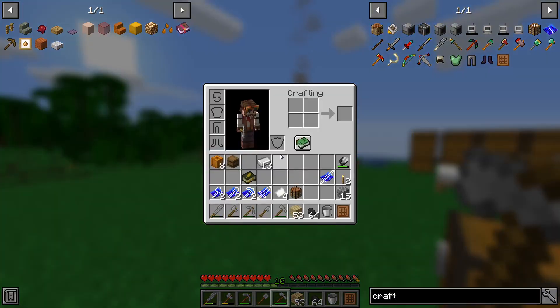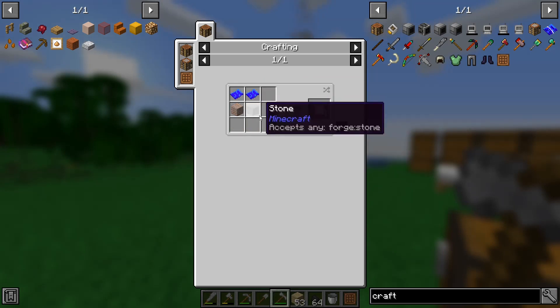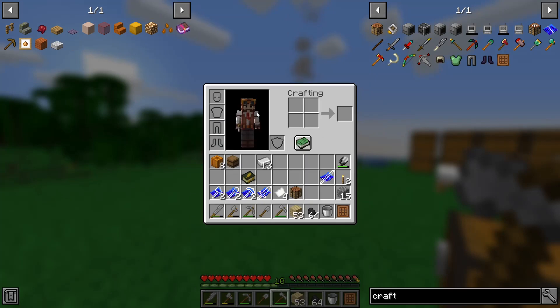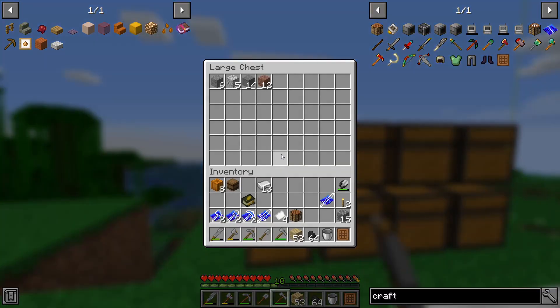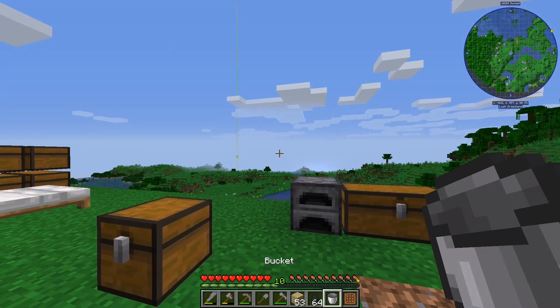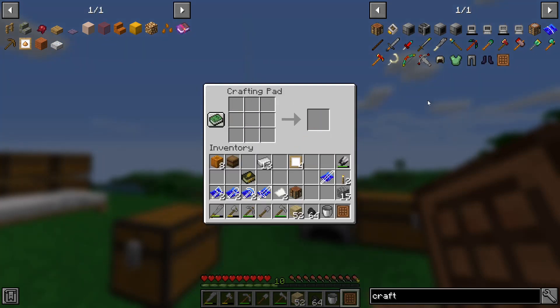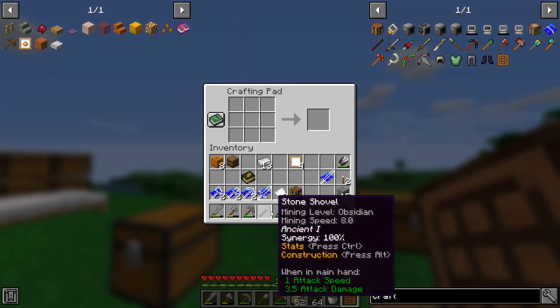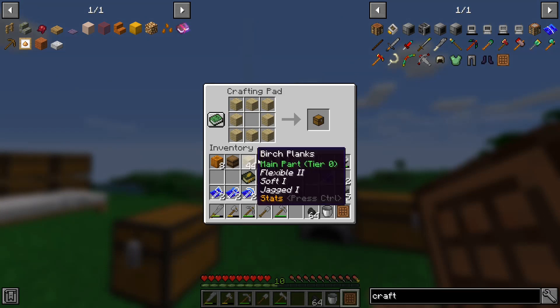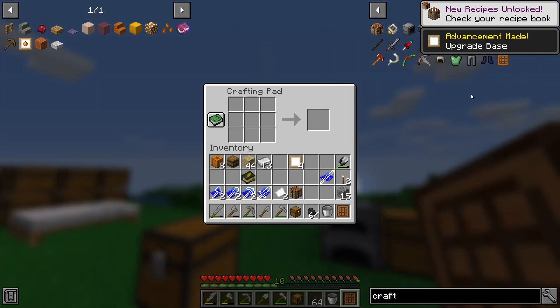Now we're going to make the better crafting bench. If you type in 'crafting station' it will list this one - we need planks, a crafting table, a chest, and the upgrade base. I need a piece of stone for the upgrade base. There we go - crafting station. We want one of these, we'll use the upgrade base again. And what's missing? A chest. There we go.